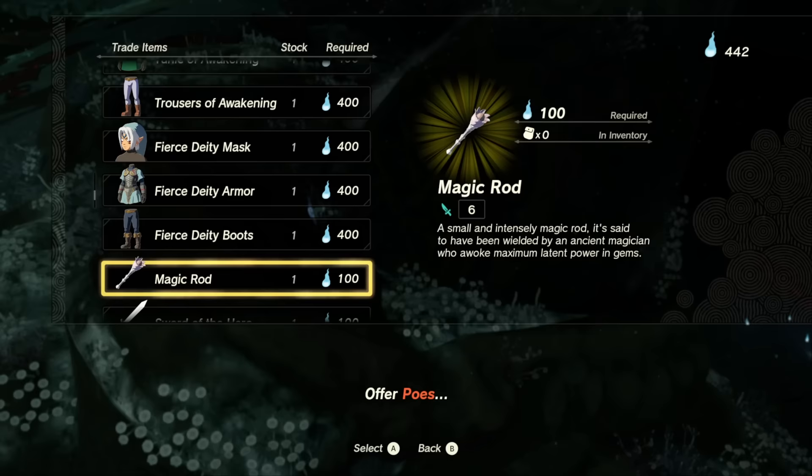If you want to figure out how to get the Hylian Shield at the beginning of the game with 90 defense, check out the video linked in the top right.